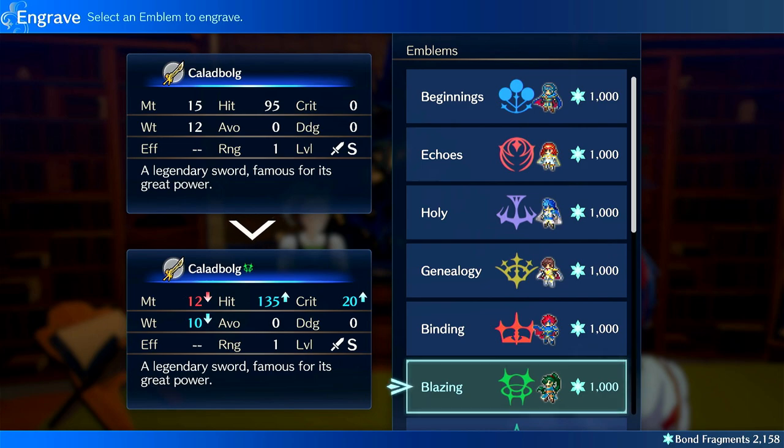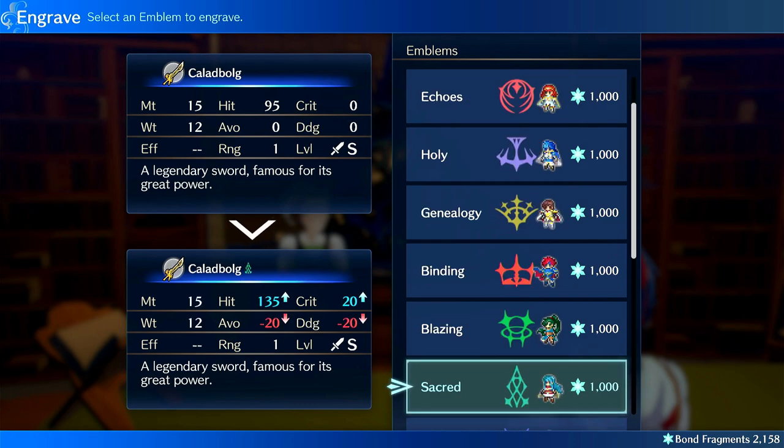Blazing is a pretty good engraving — it reduces weight by two, which is a great feature, and it drastically increases hit and increases crit, so it does a few different things that make it more flexible. However, it does reduce might by three, so generally it wants to be put on a killer axe or some kind of axe, because axes can have their might reduced without being hurt that badly. It can also be used for weight fixing, increasing hit rates, or increasing crits, but it's definitely bad on brave weapons or things with low might because reducing might by three will really hurt damage output.